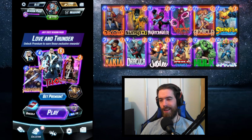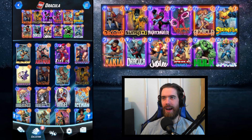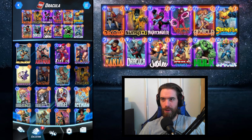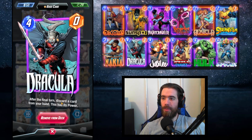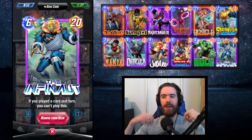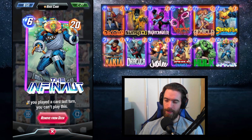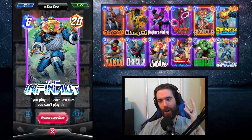Welcome back to Marvel Snap. We have an amazing deck to showcase today, headed by Dracula, the lord of darkness himself. The natural pairing is with the Infinaut. Dracula plays after the final turn, discarding a card from your hand to gain its power. Dracula fits into a whole set of 'Infinaut delivery system' decks because this 20-power card is absolutely game-changing.